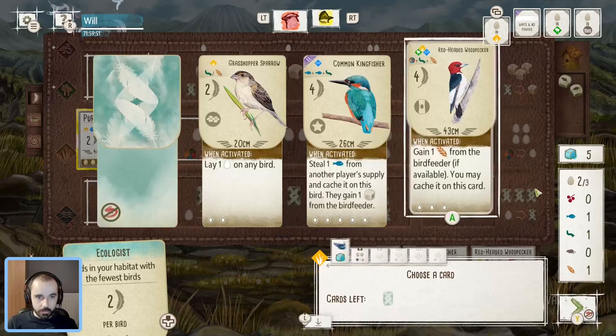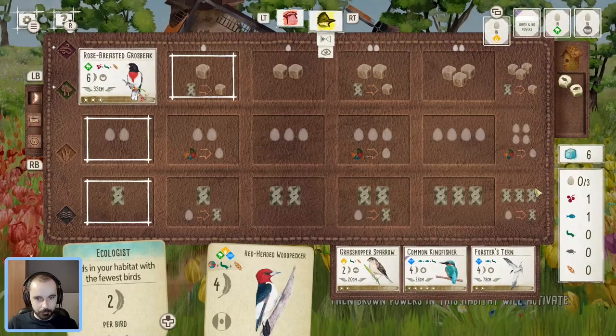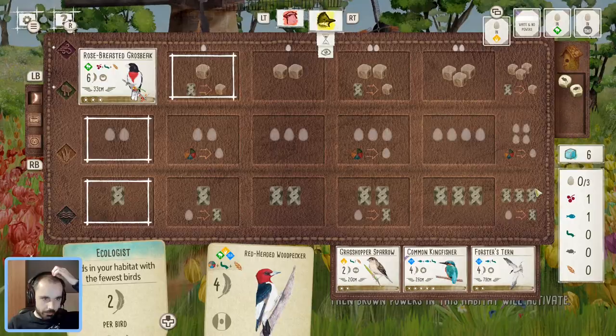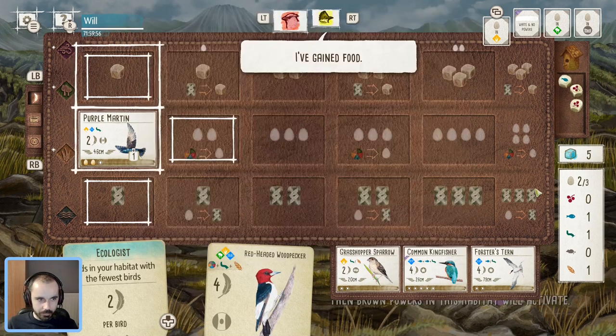They're already resetting the feeder or putting it in a position to reroll, so I think we're going to go with this plan — hopefully nothing good is going to get revealed. That is definitely good — Forest's Turn. So if that is still there I probably do grab that. It depends a lot on what their second bird is that they kept in their starting hand. If it's not a wetland bird, I'd imagine they're going to grab that Forest's Turn because that's a pretty good one. They're not going for it though, so we have a decision to make.